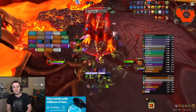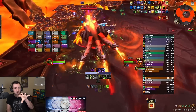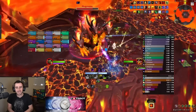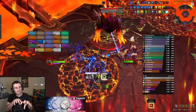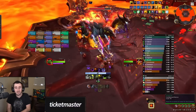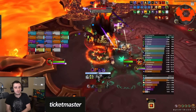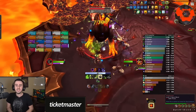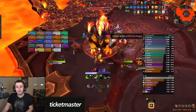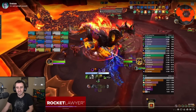The boss also gains energy faster if he stands in the magma ground that's being created. This ground gets created in a few different ways: there are swirlies that spawn, two random ground puddles in this raid size, and also spittle that targets three people. It puts a circle on them — here is the molten spittle — and those people will now drop the void zones or fire zones.